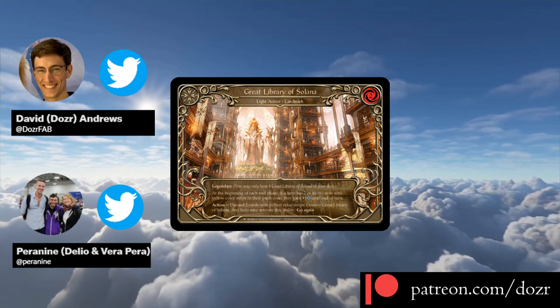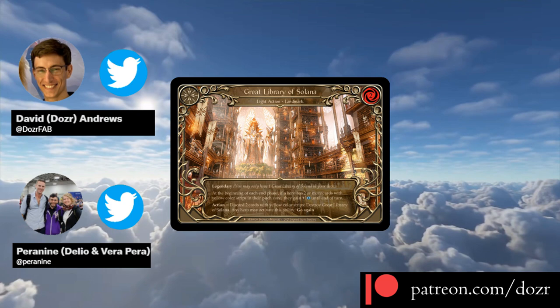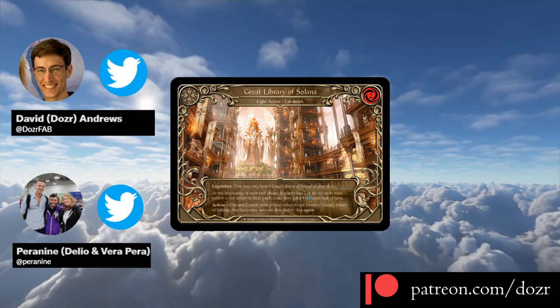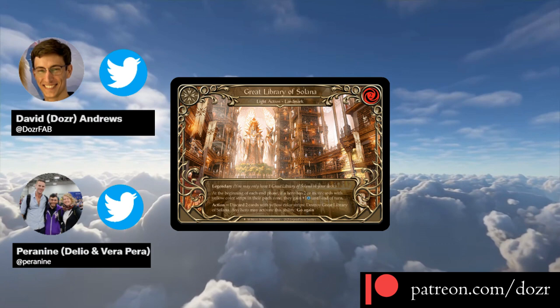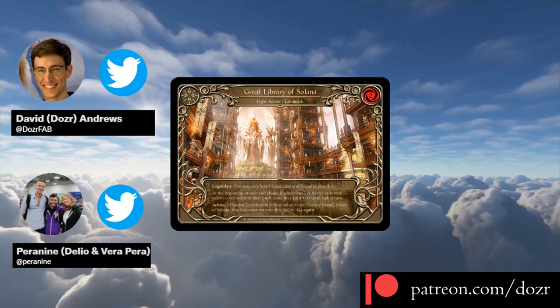A third key weakness to Library is that it can only ever be run as a one-of. This means that in CC specifically, with a minimum 60-card deck, your odds of seeing Library early on are very low, and you are unable to rely on resolving the card in faster match-ups. In fact, in fast match-ups such as facing off against aggro strategies, drawing Library at the wrong time can spell absolute disaster, as every point of block matters.